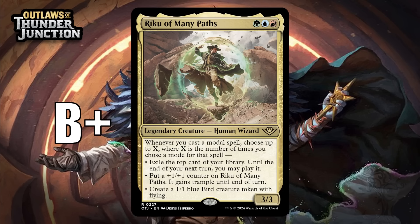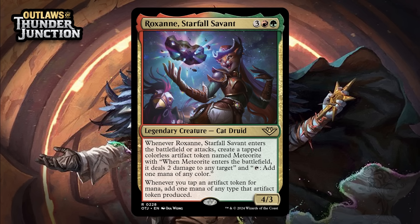Next up, it's Roxanne, Starfall Savant, which for three generic, a red, and a green is a 4/3 legendary cat druid at rare. When it enters the battlefield or attacks, you create a tapped colorless artifact token named Meteorite with: when Meteorite enters the battlefield, it deals two damage to any target, and tap: add one mana of any color. Whenever you tap an artifact token for mana, add one mana of any type that artifact token produced. She looks great — getting Meteorites is no small thing, and they are worthwhile all game long because they shock stuff. The fact she doubles and fixes your mana will come up on occasion, but you're going to be able to get two Meteorites out of her pretty often, and then your opponent has to trade with her when she attacks — at that point we're probably talking about a 3-for-1. She gives you value right away no matter what. I think she sneaks into the lower bomb range — I'm giving her an A-.